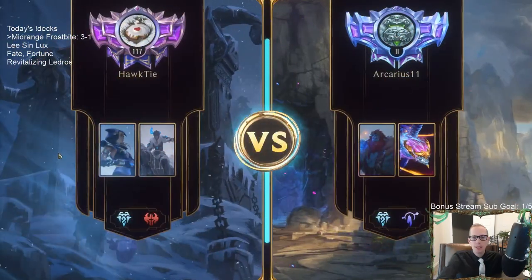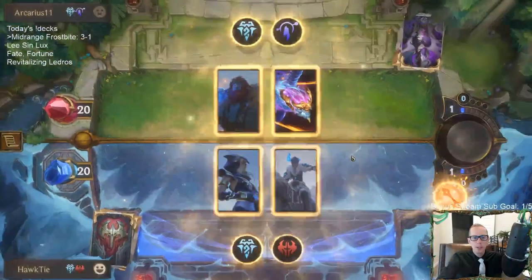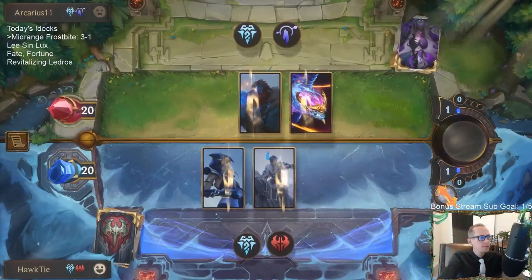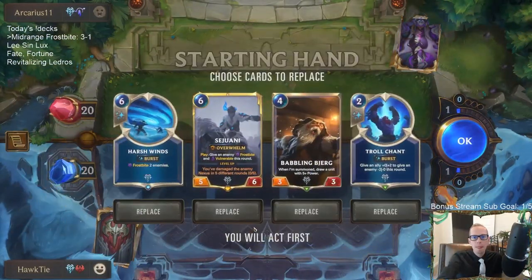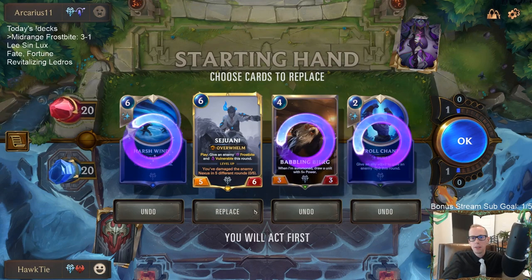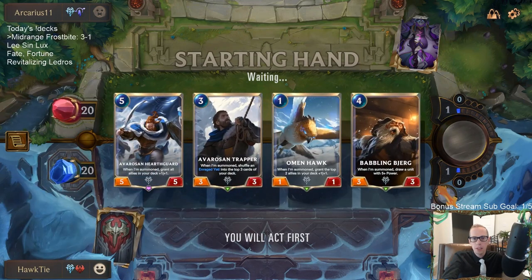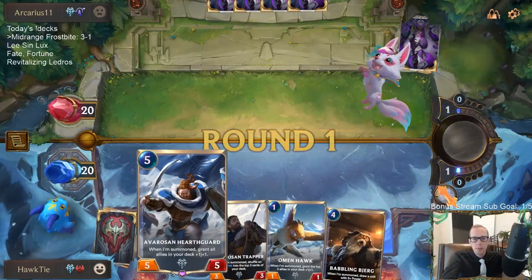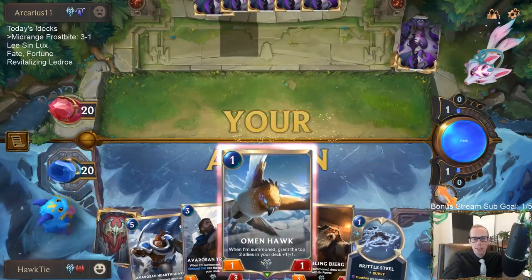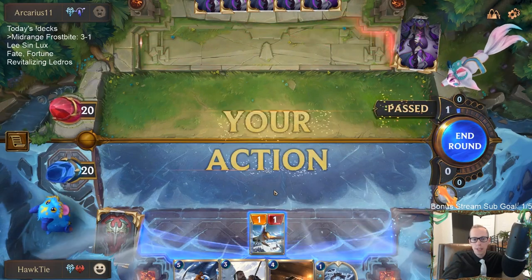Now we're playing against an opponent that likes the cold. Mulliganing the Harshwinds — they like the cold. These are all decent cards but this is a really big curve. Maybe I should just mulligan it all and look for cheaper things like Omenhawk. I would not mind a Culling Strike to take down an 0/4, or a Glory Seeker could take down an 0/4. Brittle Steel is my worst card for this matchup.